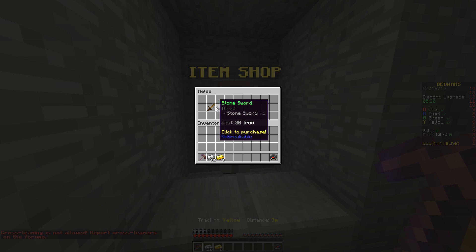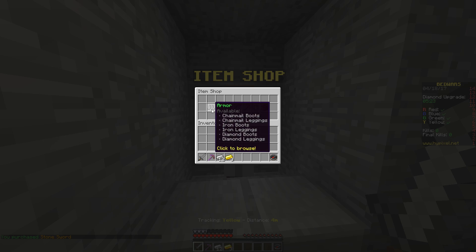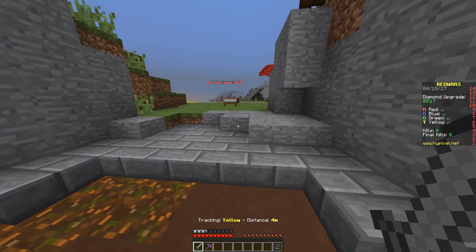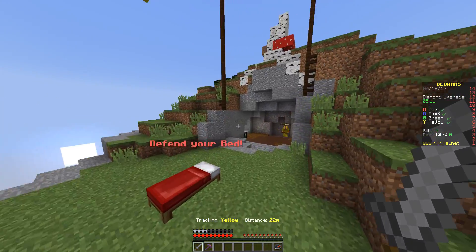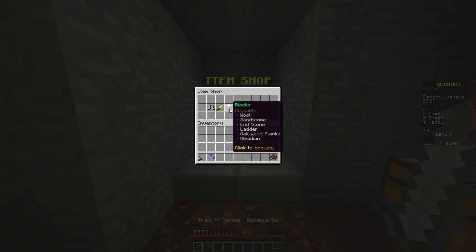I know some stuff about the game — I'm not really experienced or anything, I've just seen some stuff from it, but not a lot. All I know really is that we need to get to the diamond generators and break the beds of the enemies and then kill them to win. That's about all I know.